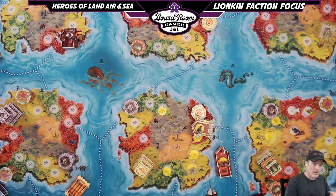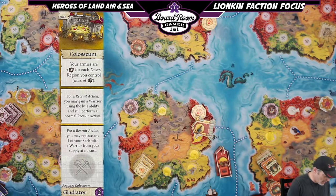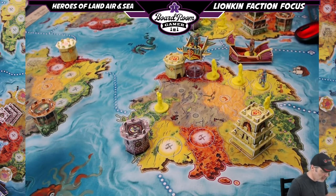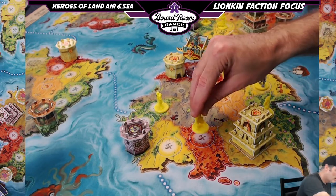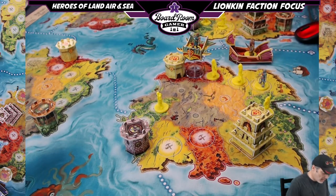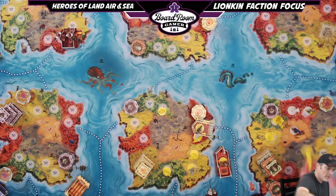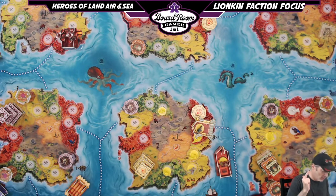The first level one building we're going to talk about is the Coliseum. At level one, for a recruit action you may replace any one of your serfs with a warrior from your supply at no cost. That's phenomenally good — if I had a warrior in my courtyard it would normally cost me two food, but instead I can replace a serf way out here across the map with a warrior without marching or paying food.